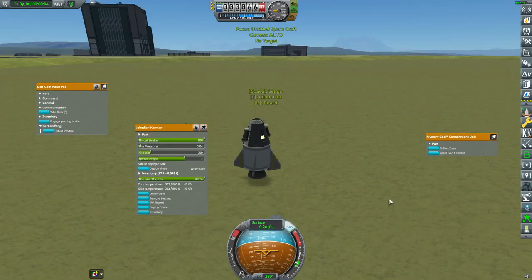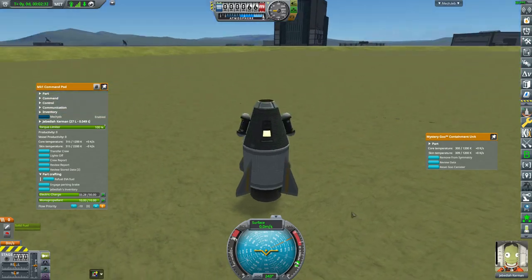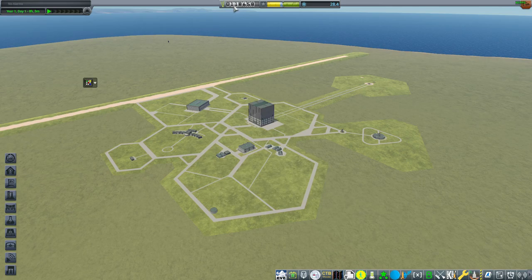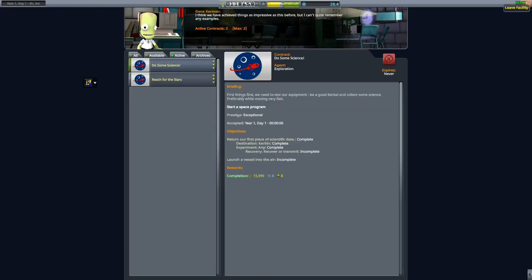And that is our first launch. Typically with spaceships, what I try to do is recover as much of it as possible. This is like nine parts, so pretty easy for the single parachute to handle. 28 science earned. We have doubled our money because I've completed that contract. Return of first piece of scientific data — we did that. We will get to that eventually.